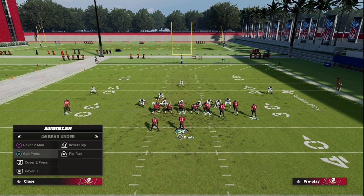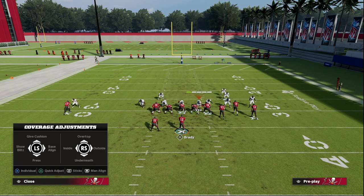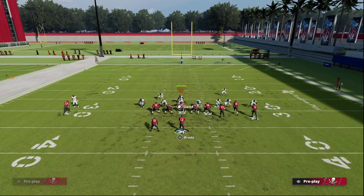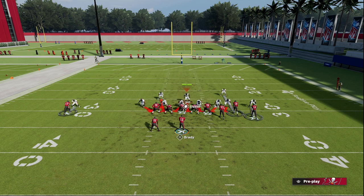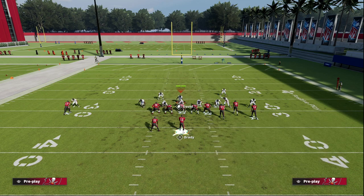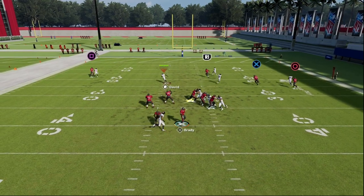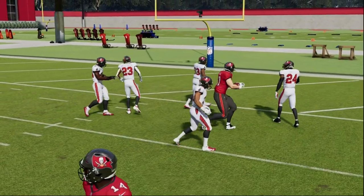Now let's talk about the gap press — the man-to-man version of this defense. We globally blitz our linebackers, make sure guys are in the same gap. It's a little finicky, but I like to cover the slot receiver since he's uncovered, and man up the running back. If the running back blocks, watch what this safety does — he's going to go guard that tight end, essentially cross-manning to the tight end.